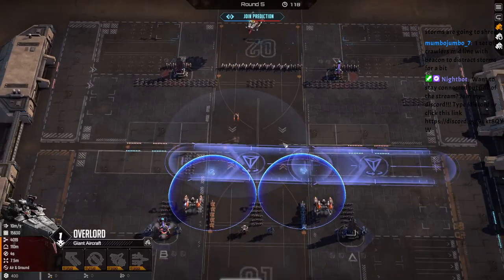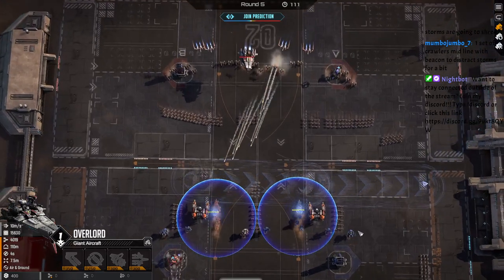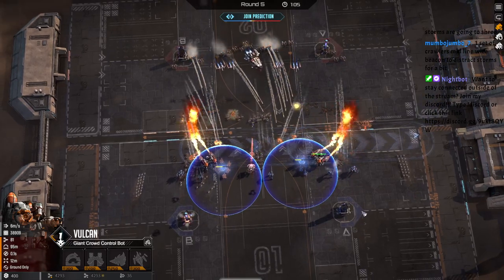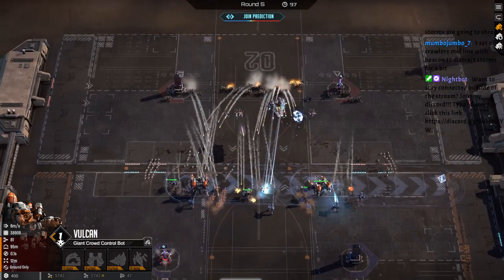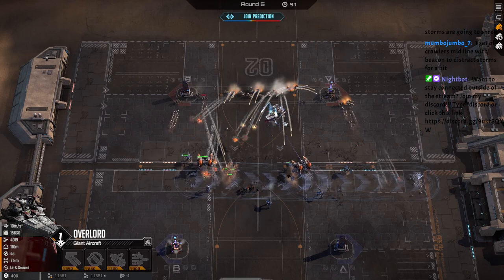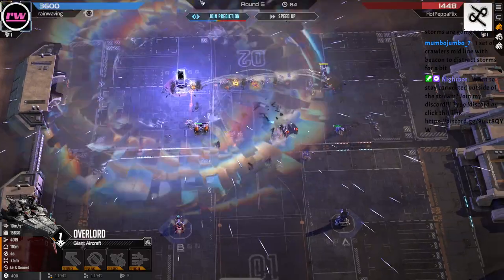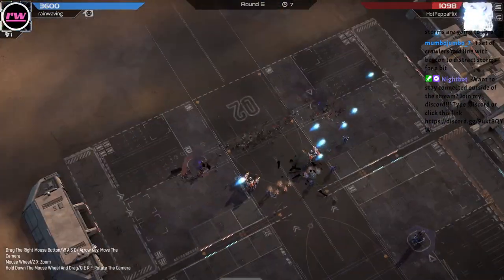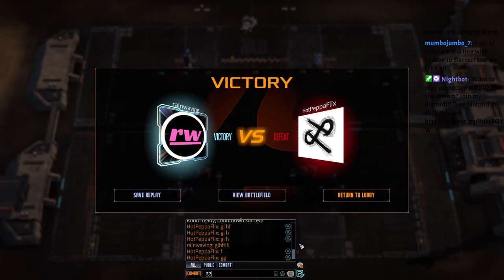I think he's gonna go Scorpion too. He got a boat, okay, that's fine. We'll go Melting Point next to him then. Get range on Vulcans as well. Goodbye things, and goodbye boat. Wow, we're just demolishing him — he's not even standing a chance here. Oh, and he loses. Nice, GGs. Thank you Misty, thank you Mumbo, appreciate it guys.